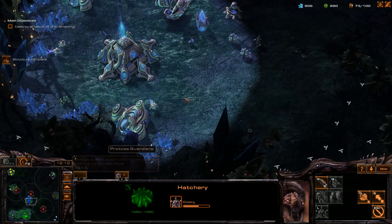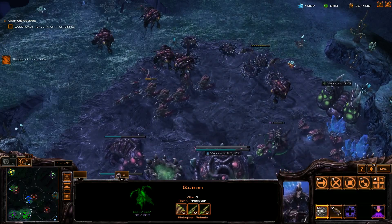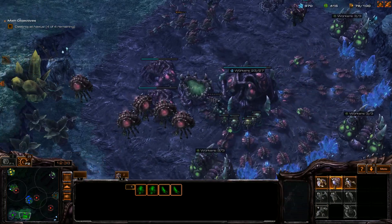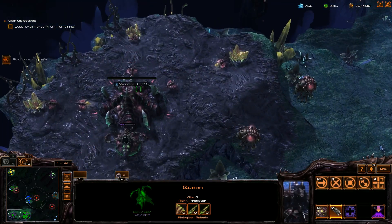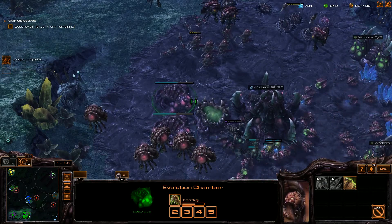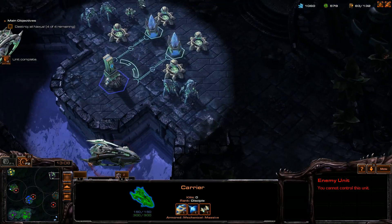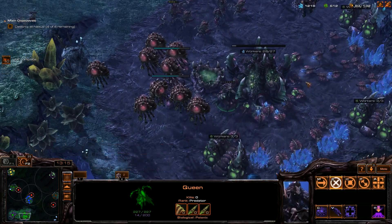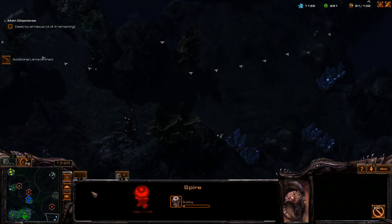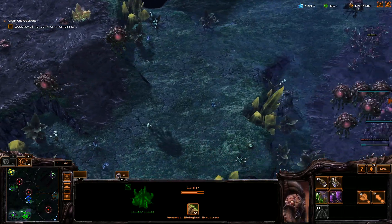I could make Mutalisks and snipe from up here, or I can push down here with a standard ground force. I would like to expand my Creep. That's going to leave me without one Inject, but that's okay. We'll make more drones and more Overlords. Overlord Speed's going to be important because that'll help my Overseers keep up with my ground units. Let's make some more Zerglings. I need some strong anti-air and I see a Starport here. It doesn't seem like they're really heavily defended — oh, I see Carriers. We might need Corruptors. Masked Mutalisks might do the job if they're really well upgraded.